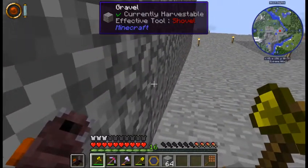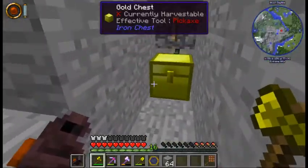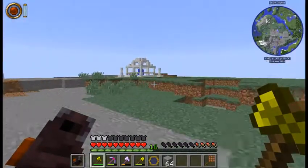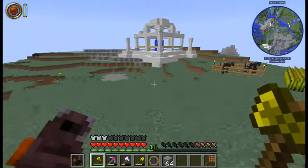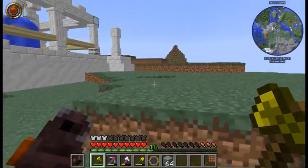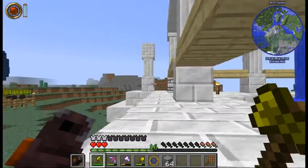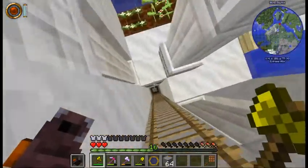I really could use some Endermen in there — I need the Enderpearls. I've got blaze rods for blaze powder, I need some Enderpearls so we can make some Eye of Enders and then head over to find a fortress, get to the End and kill the dragon. Once we're in the End, we shouldn't have to worry about pearls at all — there's gonna be Endermen everywhere. Any kind of grinder in there is gonna kill them.